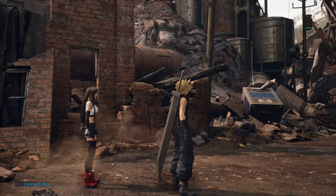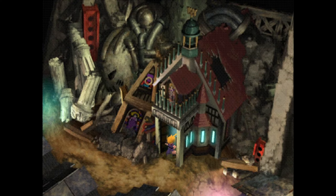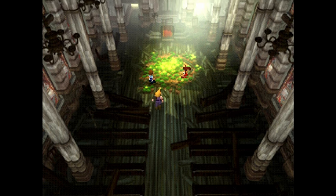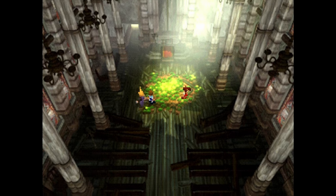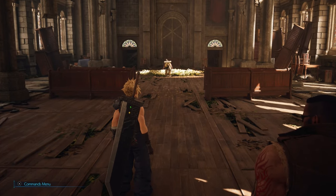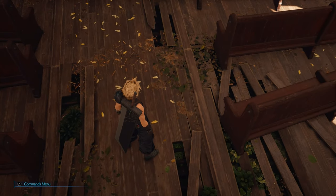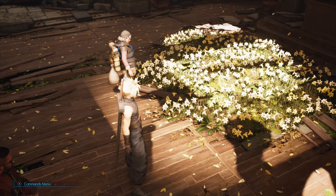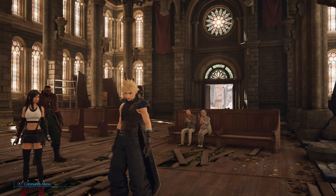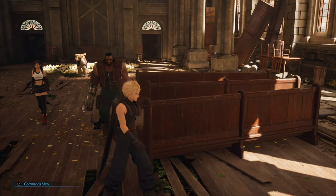Next up is Sector 5. You're first introduced to it via the church — I covered this spot in the first ever Video Game World Tour because that screen was so striking. The beauty of a pre-rendered background is that the artist gets to fine-tune everything about it to look as appealing as possible. This version of the church isn't as striking to me, though it's no fault of the developers — the location itself is beautifully crafted, with little bits of grass poking through the floorboards and sunlight lighting up the flowers. But something about the perspective of the original shot hits in a way that this doesn't. That's just the nature of pre-rendered backgrounds.